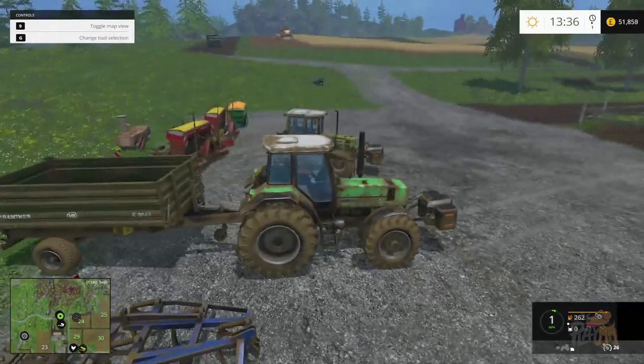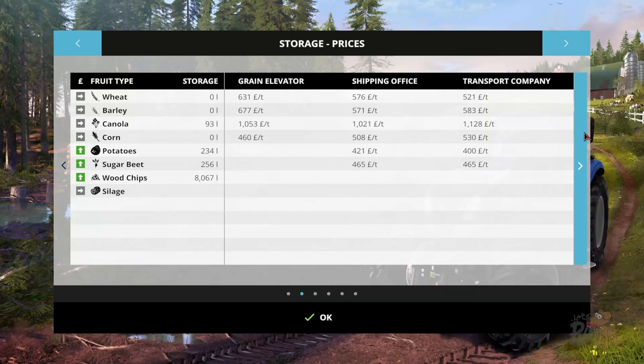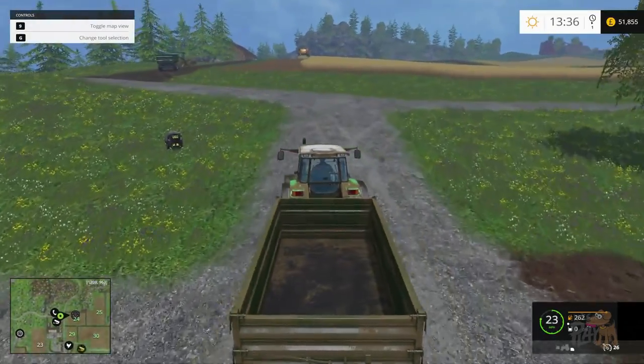I'm going to continue using the freight yard — the price is just too good. As I was fast-forwarding time, yes there is a great demand for wheat: that's 750. Now if we look at the grain elevator it's at 631, shipping at 576. But the freight yard has got a great demand — that's mega money because you're going to double it. We're going to get 1500 pounds a ton from the freight yard because they double it. That's incredible for wheat, and you get quite a big yield for wheat as well.